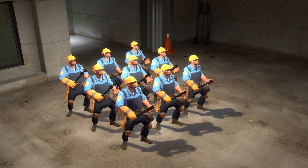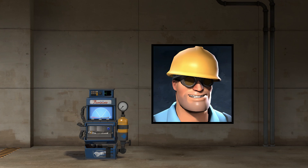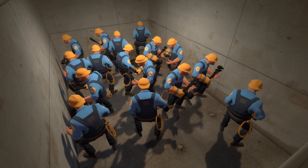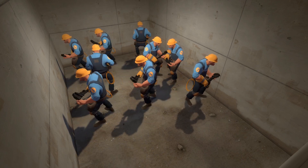At 9 engineers, an interesting pattern in the data starts to emerge. All erection times with 9 through 16 engineers are identical — this range all takes 208 frames or 3.47 seconds to fully erect the dispenser. The improvement is 27.53% compared to 8 engineers. It's very interesting that 16 engineers is effectively just as good as 9 engineers.